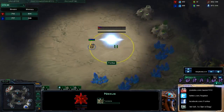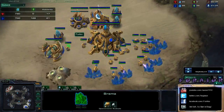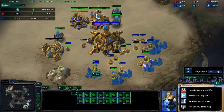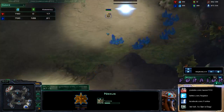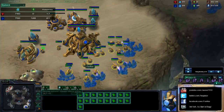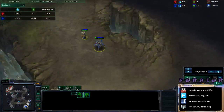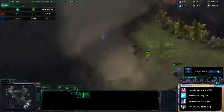I play one rax one gate expand, and later when I have 17 probes I make a two Nexus build. I think it's a risky build but it's very good against Terran who plays a 10-minute push with double medivac. The map is very important — it's a big map — and I have control of my opponent's main.